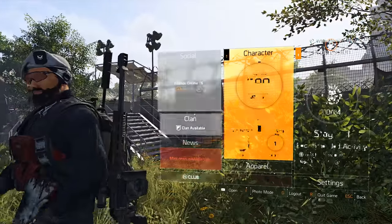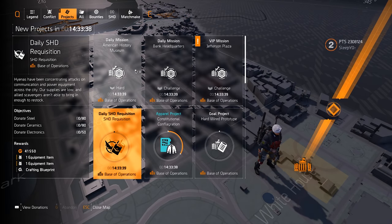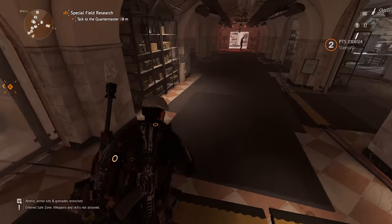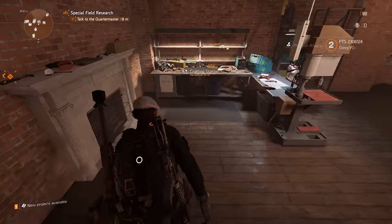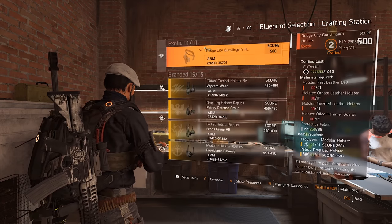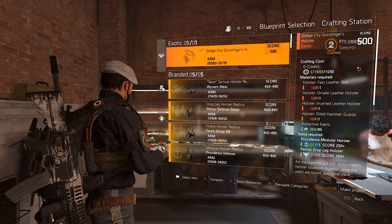Sadly I didn't record when I first logged on and did the first missions, but I can show you where things are located. It is not a drop from a boss like the exotic AR — it's actually a blueprint, so you can craft that holster multiple times.